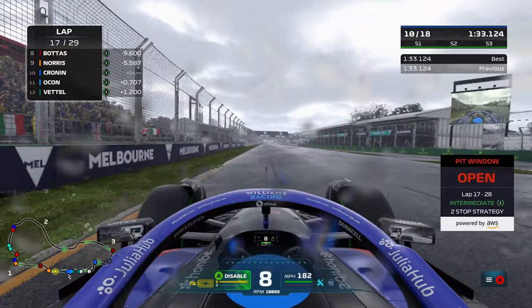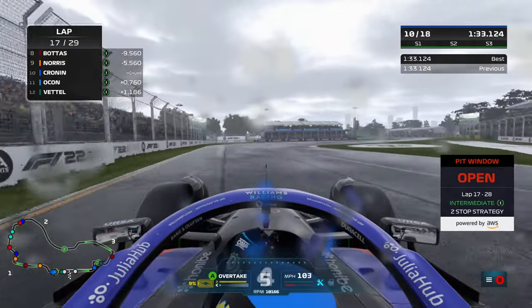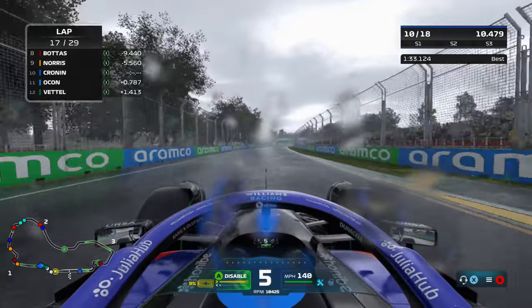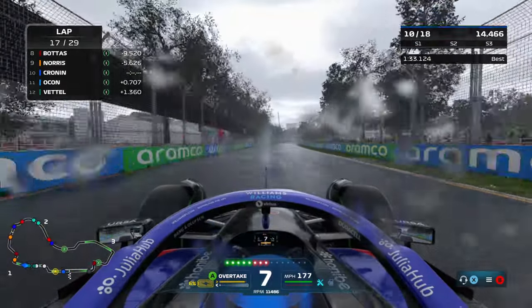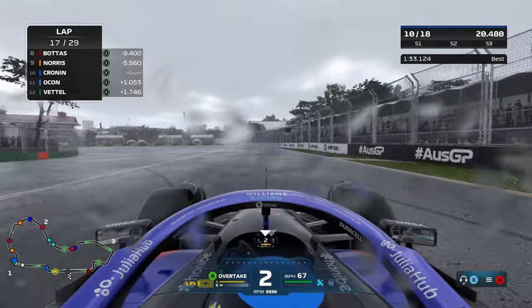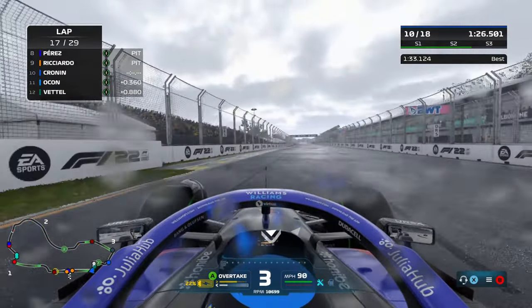We're going to try and hold on to this as best we can. There's the pit window for what could be a second stop, but at this point this could be our best shot at points, so I'm taking a massive gamble — I'm going to try and make it to the end of the race on these intermediate tyres. It's a risky idea and it may not work out, but I'm willing to take that chance and try and score some very rare points for this Williams team. Plus we should see some more cars coming into the pits, which should potentially get us a couple more places. Ricciardo is next coming in for a stop at the end of lap number 17.